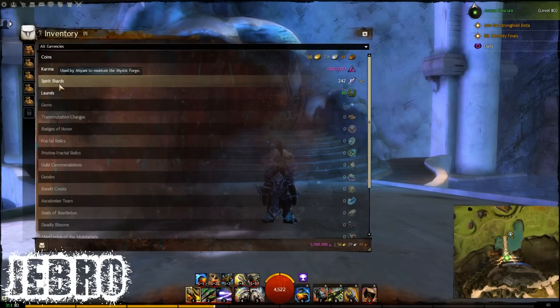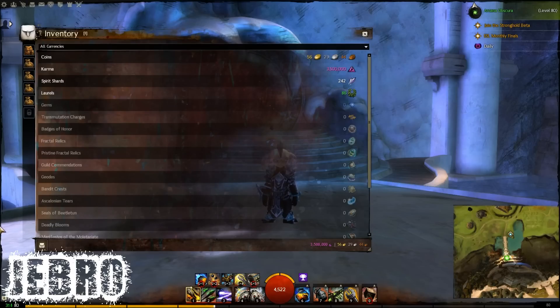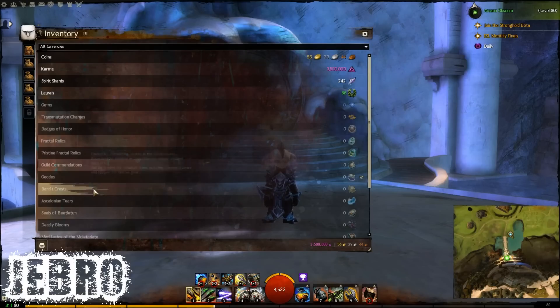Near the mystic forge there's a vendor, Mariana, who sells different recipes such as the World vs. World siege books and different crafting materials to craft weapons and whatnot. So all that's gone into spirit shards, which makes sense — they've got the actual currency for that now rather than spending skill points. It's a pretty good system. You can also see your gold and karma down in the bottom right-hand corner, and that's pretty much it for the wallet.